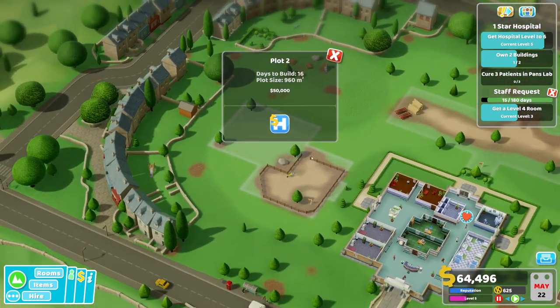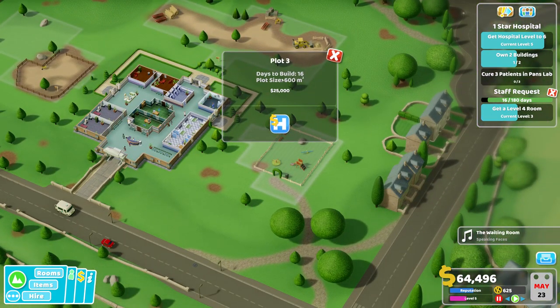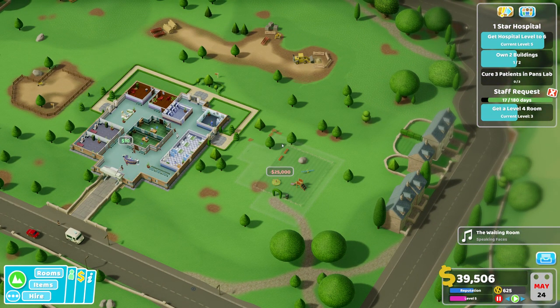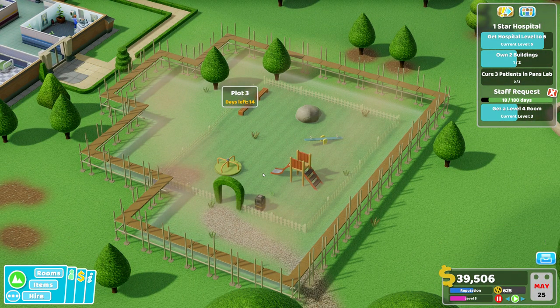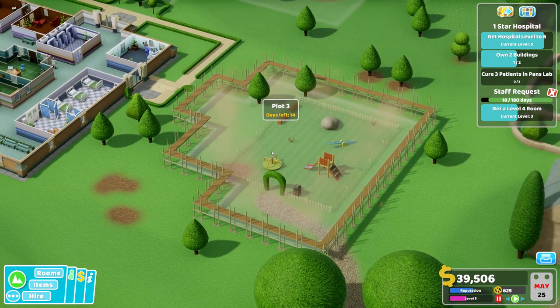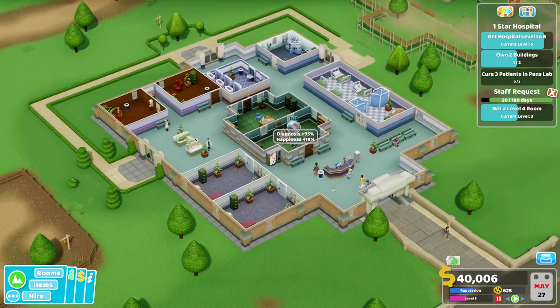We need to get another plot. This one costs 50,000, there's one for 75,000, and this one for 25,000 — that's the cheapest. Let's get this one here. Plants need water. It's being built now, taking 14 days for this plot. Then we'll have another hospital building to use.